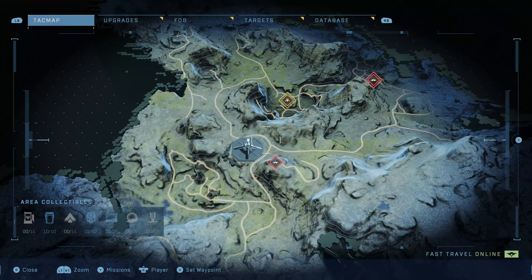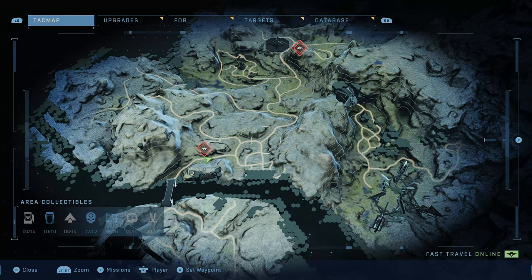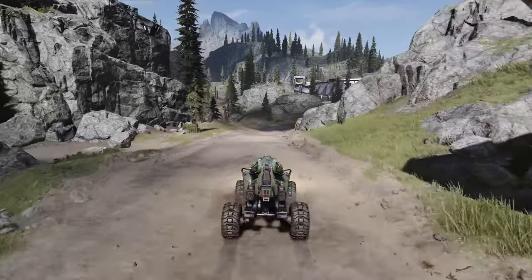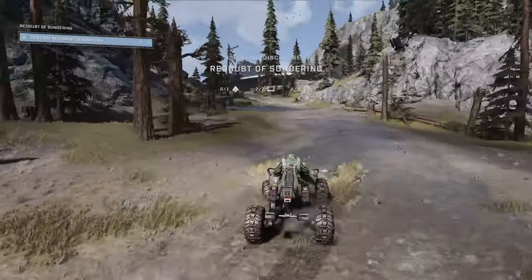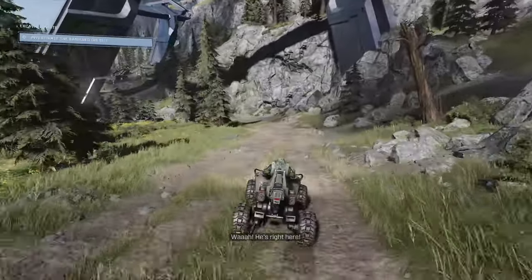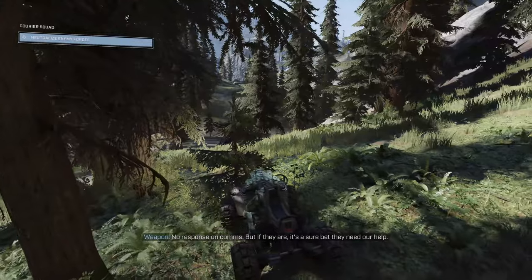We want to go to the road right about here, to the southeast of Excavation Site. You can put the Excavation Site on your map — you can't see the nav points directly, but you can see the giant beam of light coming down from the sky. As we go along this path, we'll take a left, then a quick right, then drift left again. Near the Courier Squad distress signal, I turn into the trees to avoid a bunch of enemies at the intersection ahead.